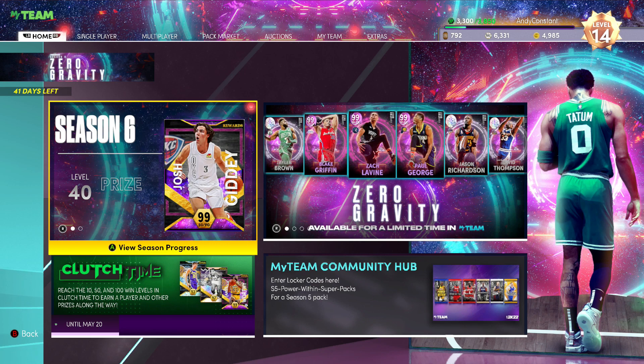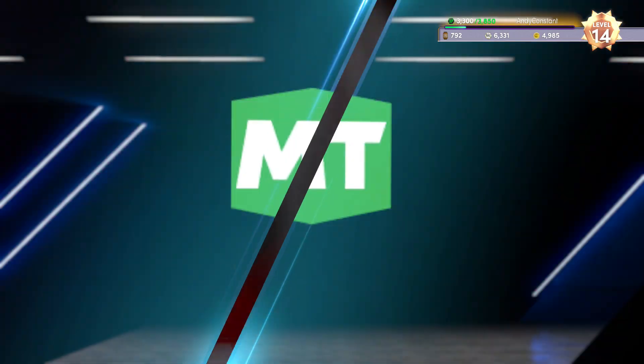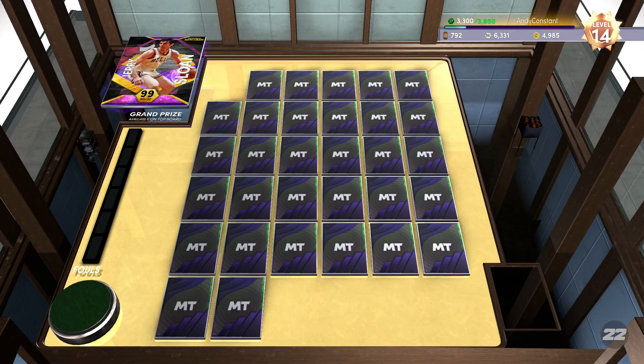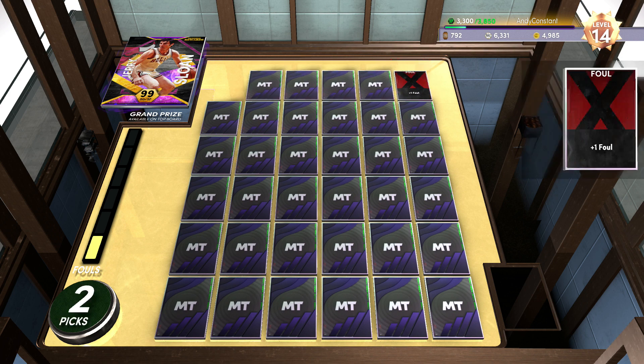All right guys, I'm back with another MB2K22 video. This time we got some more Ascension boards to go through — we got Ruby Dwayne Wade, another pack, and the Ascension again. We're on level 14; last time I checked off with y'all I think I was at level seven or something. We only have three picks, so hopefully we can get ourselves up to that top board in this one.